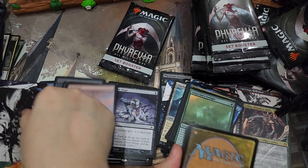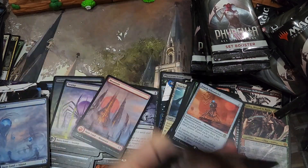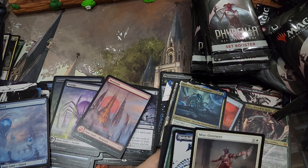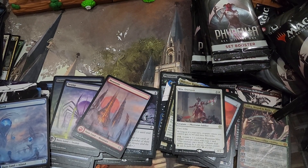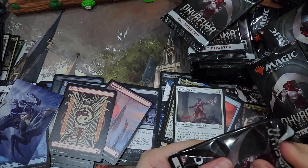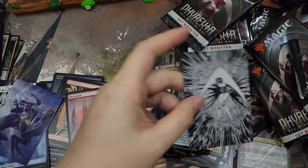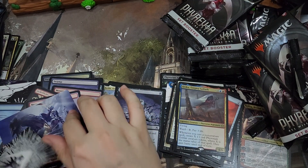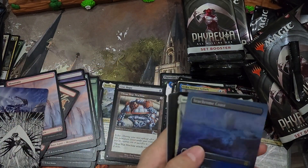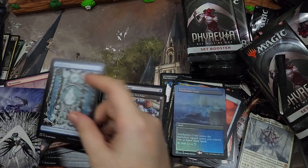Hoping for a Concept Praetor. Zenith Chronicler. A Malkator Purity Overseer and a Might Overseer. Last 10 packs. Ovika. Elishna. We get a Thran War Machine from the list and a foil Seachrome Coast — nice — and a Mondrak Glory Dominus. Oh, that's a nice pack, yes please.